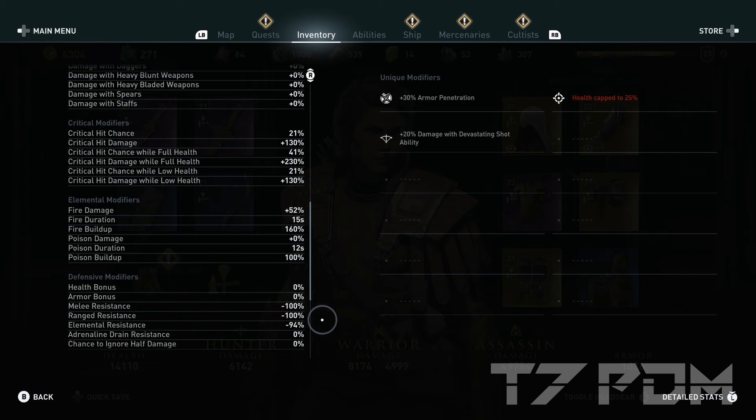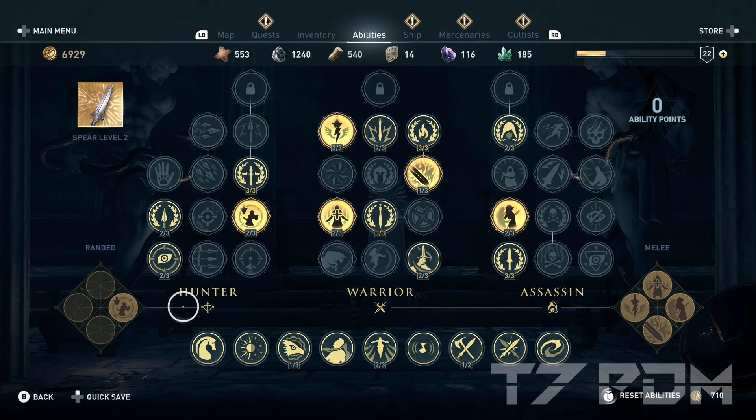All these stats are achieved by using just three items the game offers you or that you even already start with. To make this build you will need around 30 ability points — if you still need a couple more, check out the guide at the end, because when you collect all the ostracars there are a couple of tombs really close by to get the missing points.